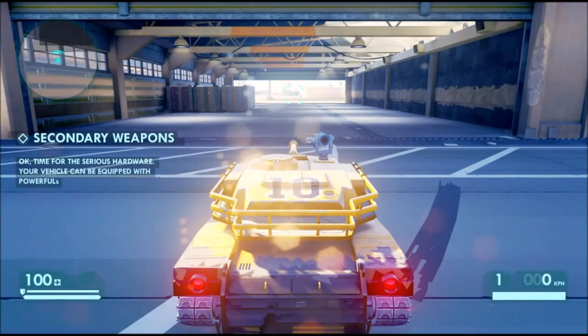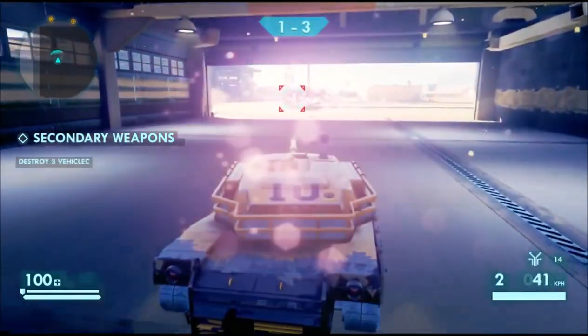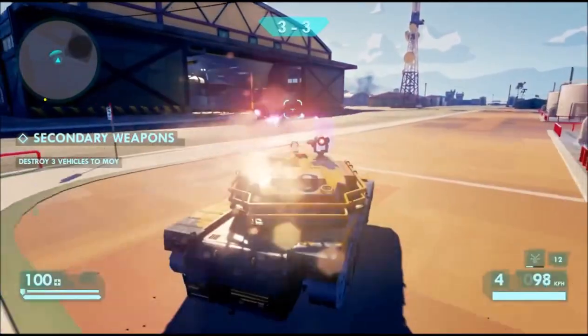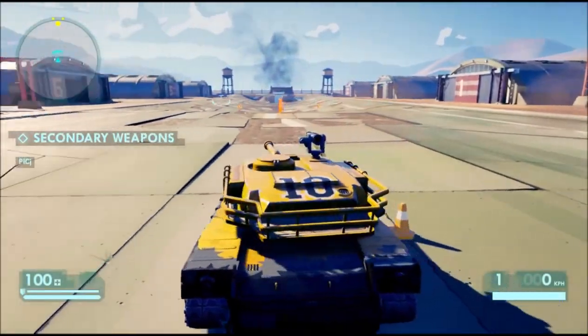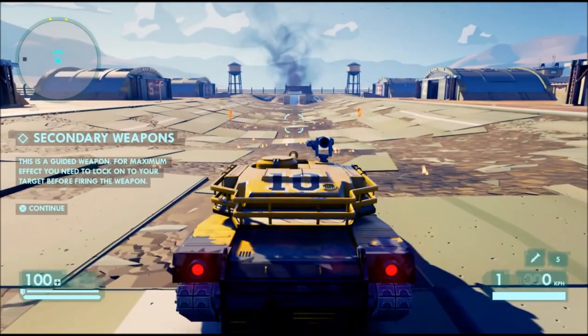Secondary weapons - time for the serious hardware. Your vehicle can be equipped with powerful secondary weapons. Fire. Destroy three vehicles to move on. Let's try something else. It's got to do with fire maybe - it's red. That's a guided missile - this is a guided weapon. For maximum effect you need to lock onto your target before firing the weapon.